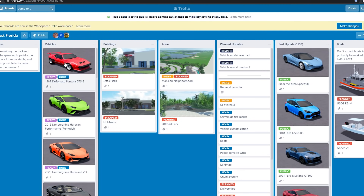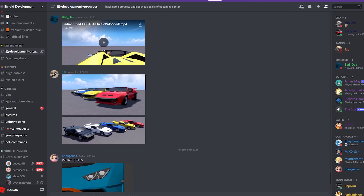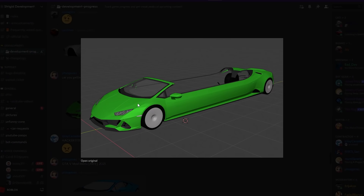Then we've got the 1987 De Tomaso Pantera GTS - I don't really want to talk too much about this one but it's all right. On the Discord they've got a couple of color variations to look at. It looks okay.